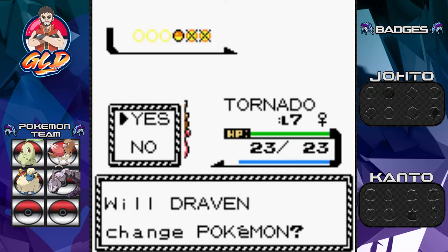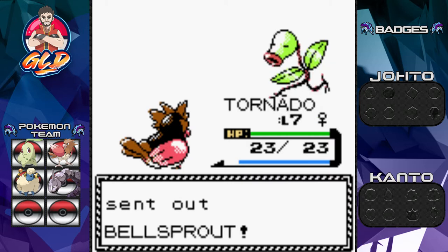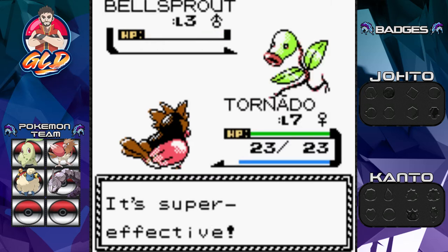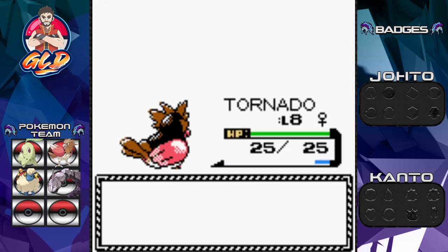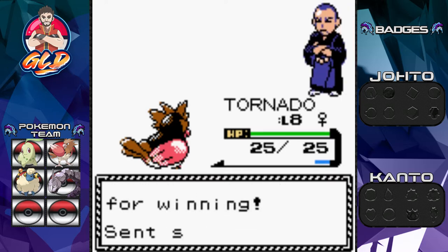Here comes another Bellsprout. We will have that occasional Hoothoot — if you don't know, Hoothoot is available at night, which we'll get to eventually. Look at that: Tornado grows to level eight. Sage Niko has been defeated!